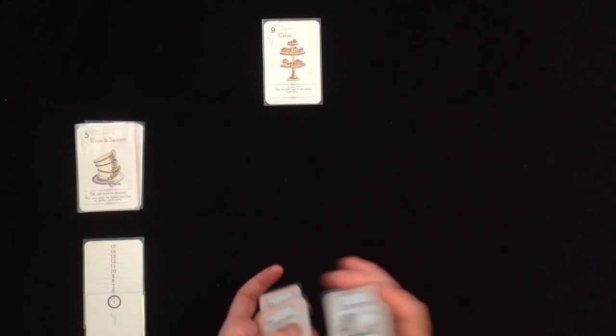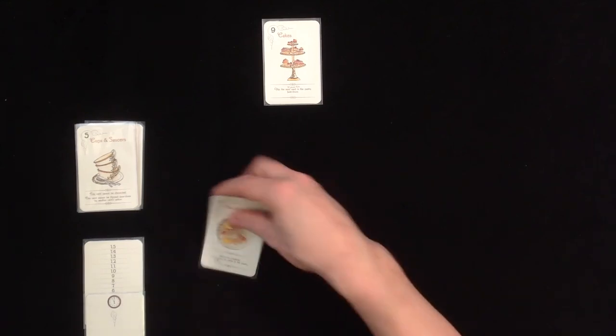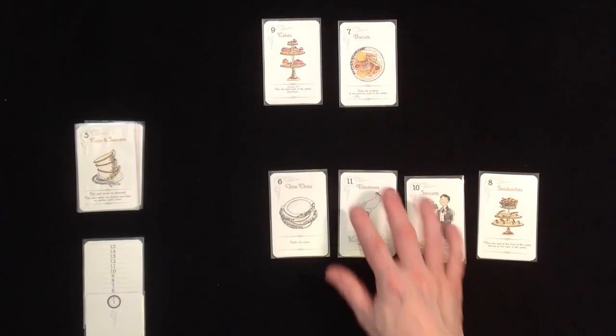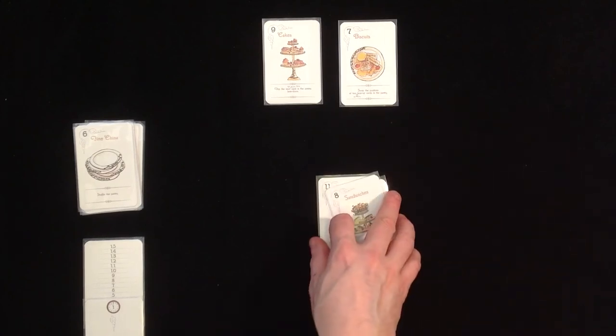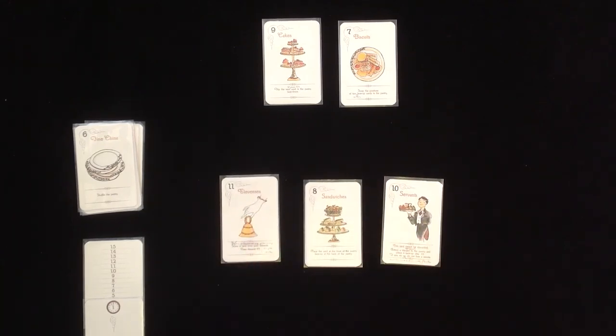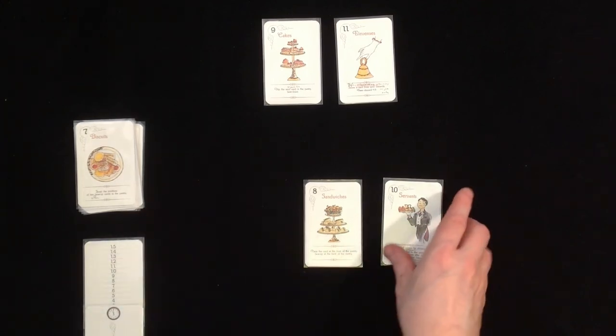All cards face down - reshuffle. Now I need a good deal here. Six minutes to go for six cards. I'll place the seven in the discard. I'll score the six for one minute - and the six says: shuffle the pantry. We're getting there. The eleven - I'm going to discard the eleven. Before I discard the eleven, I can score a card from the discards. Scoring takes me a minute, and it says: swap the position of two face-up cards.